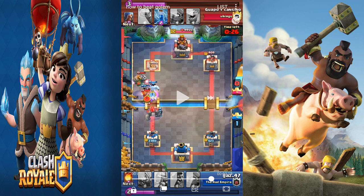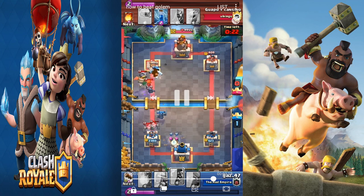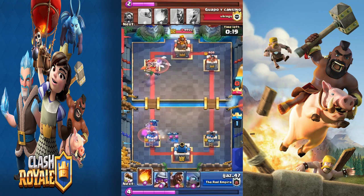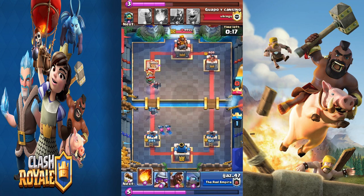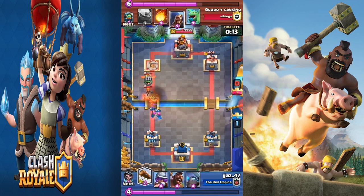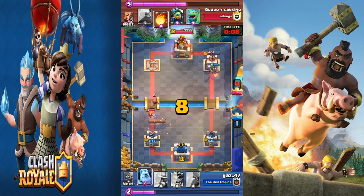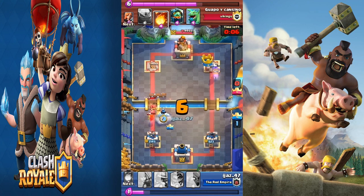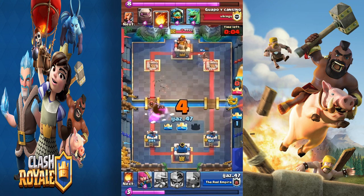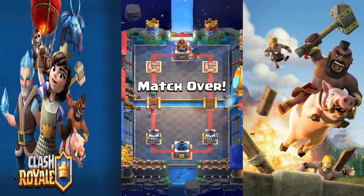I dropped the valkyrie in the back. As you could see, the mini pekka took out the golem and I didn't take too much damage. Fireball cleaned up fast, then I pushed with the hog to lock onto the tower on defense and take that damage. Good game — placement was the key difference throughout.